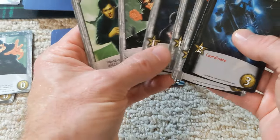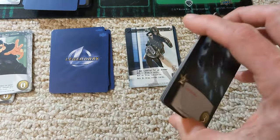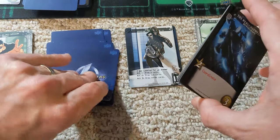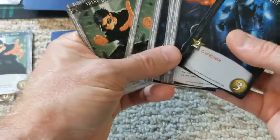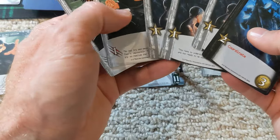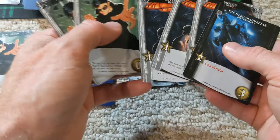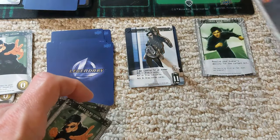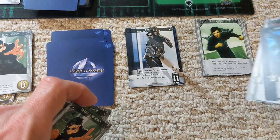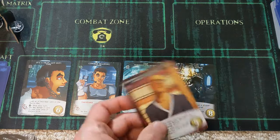We're going to use free your mind first, which for Trinity in act one is draw a card — that gives us another attack. We'll spend these five and see what we can purchase. I guess we're going to buy this one here — it's a pretty good attack. We're going to save the greens for Neo and go for red for Trinity from now on.